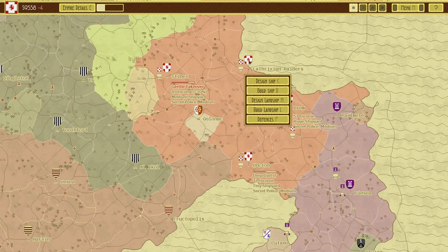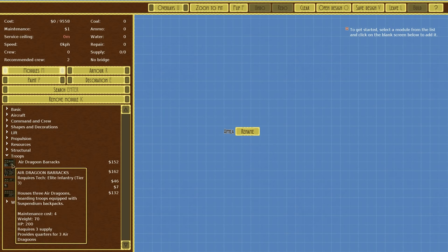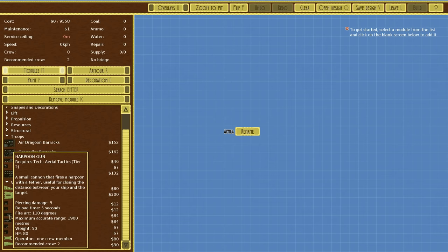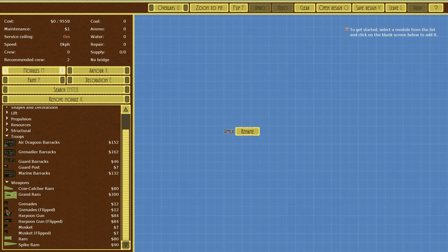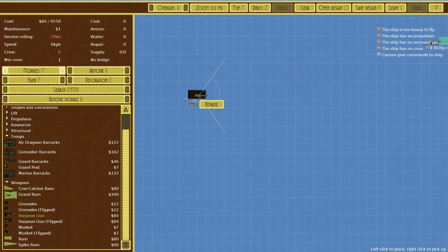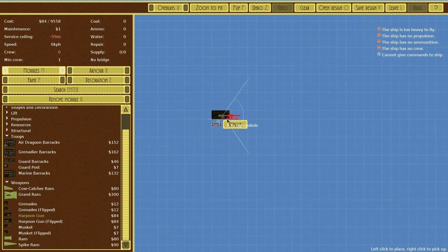On top of this we're going to use a brand new troop type. In the designer we are making this a carrier — a boarding craft and a boarding craft only. It's not going to be used for ramming or anything like that. The only weapons it's going to have are most likely just the harpoon guns, maybe a couple of muskets, because as soon as you add a harpoon gun you need ammunition on the craft, so you may as well add a musket just to defend against enemy troops.